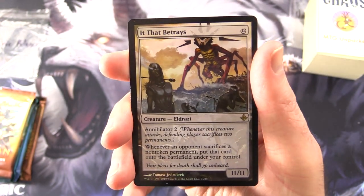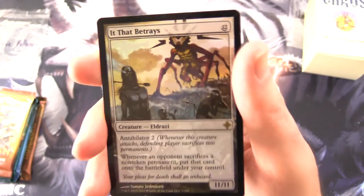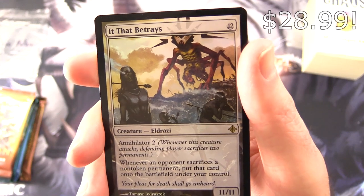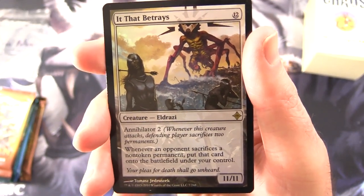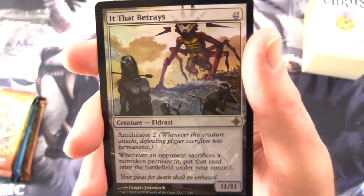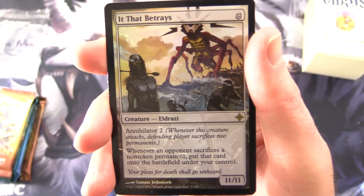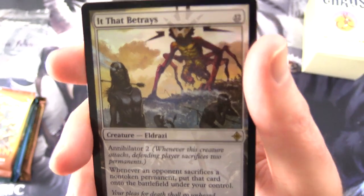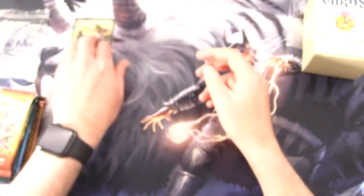But next month I'm sure there may be some in here. Okay, we get a foil — It That Betrays. Creature Eldrazi, 11/11 for 12. That is insanity. Has Annihilator 2: whenever this creature attacks, the defending player sacrifices 2 permanents. And whenever an opponent sacrifices a non-token permanent, put that card onto the battlefield under your control. A very tasty pull indeed for Eric.